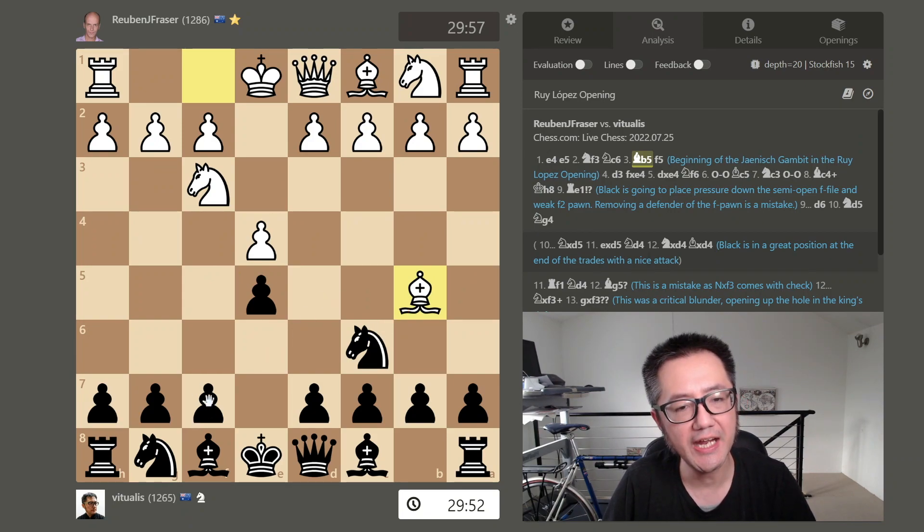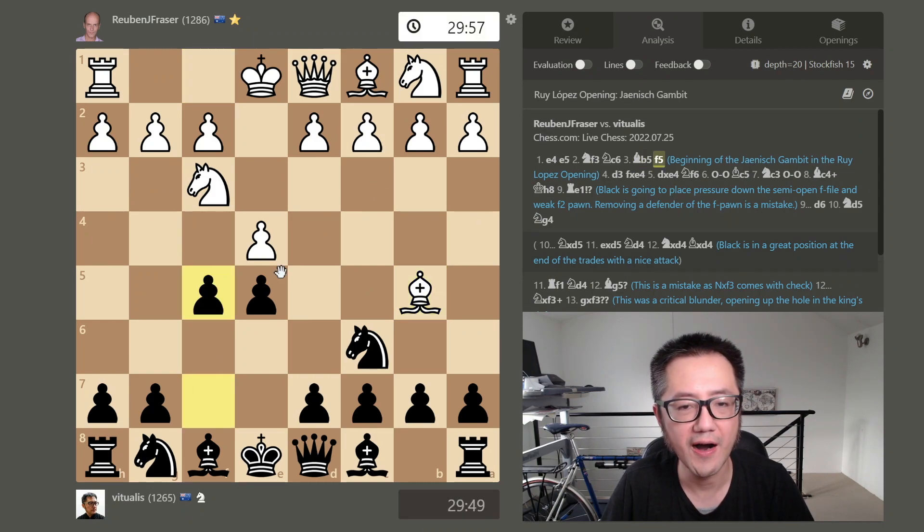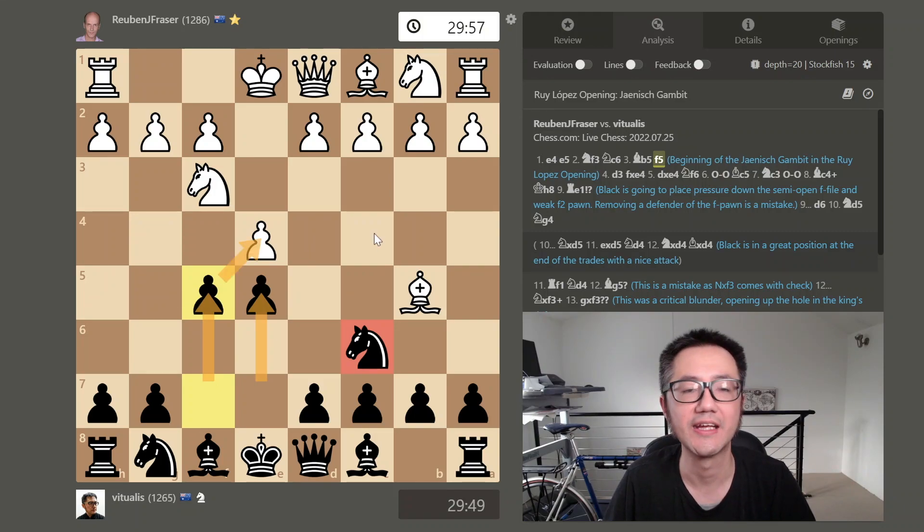The Janish Gambit is the immediate f5. Those of you who follow my channel will know that one of my favourite openings is the Vienna Gambit, and one of the reasons I like the Janish Gambit so much is that it has a lot of similarities with the Vienna Gambit — it's almost like a reverse Vienna Gambit with black. The Queen's knight is out, and you've got the e-pawn and f-pawn out with the f-pawn attacking the opponent's e-pawn, just like in the Vienna Gambit.